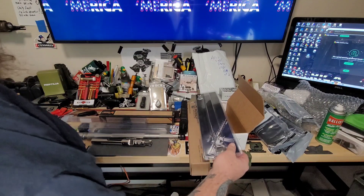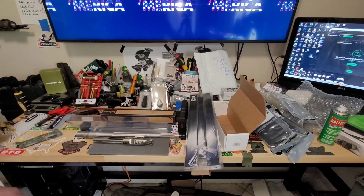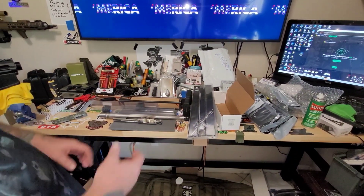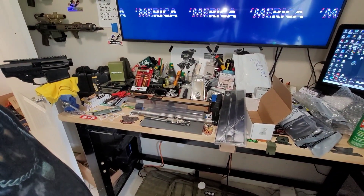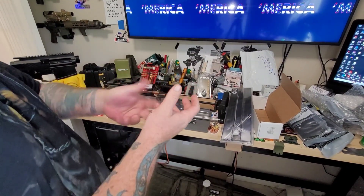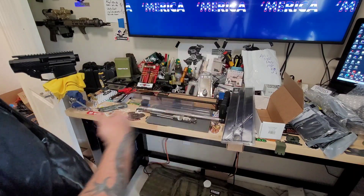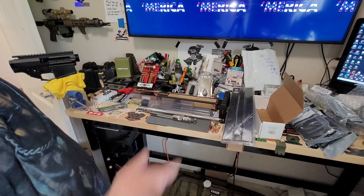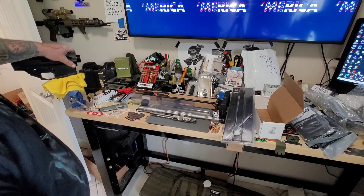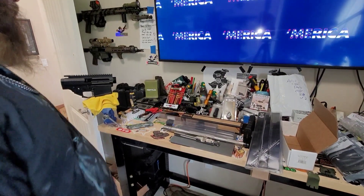We're off to a good start. Waiting on my vice block — I got one on the way from Gun Tech, as well as the sleeve. Also got the Real Avid vice block I keep in the garage that you can tension up and down to make it nice and tight. We'll keep the Gun Tech one here so I can do torque and stuff in the garage, and just not have to use a rag — nice and solid when I'm tweaking and adding lights and optics.